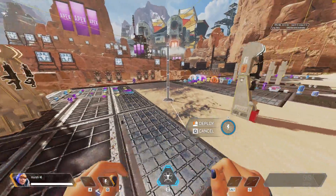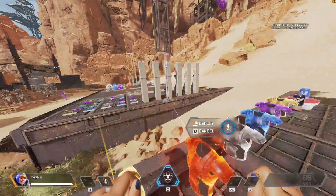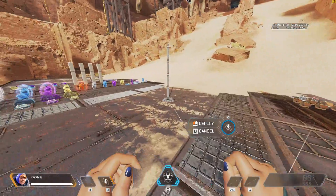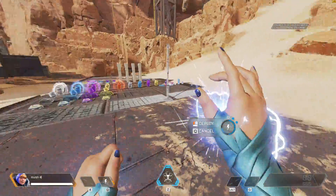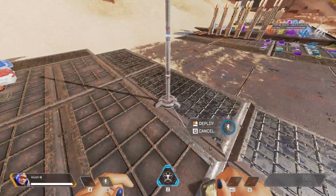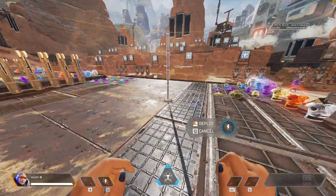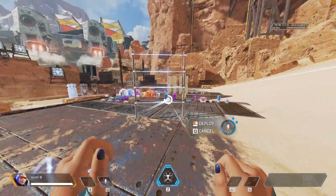So if you were to place a fence down while inside of it and immediately step out, the game will ignore the animation of the pylons deploying and basically activate the fence instantly. The best way to show this is by looking straight down, running, and placing two nodes underneath yourself. You can see that the fence activates before the pylons even finish growing.